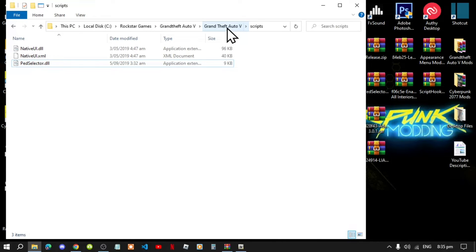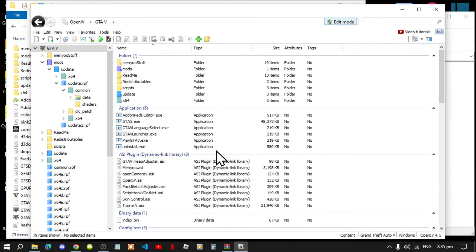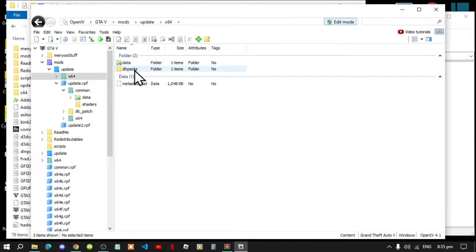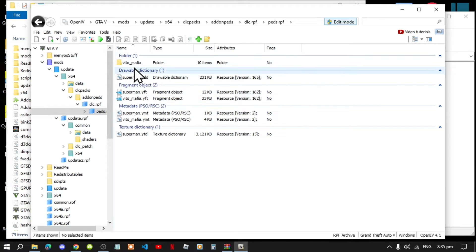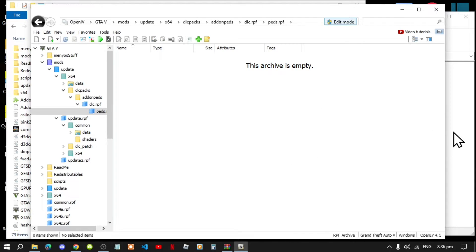Lastly, open up your Paired extract folder, then go back to your OpenIV and go to your mods folder. Navigate to updates, dlc64, dlc packs, addon pads, dlc dot rpf, then pads dot rpf. If you see any files and folders in here, simply select them all, right click and delete — delete them all. Then go back to your Paired extract folder.